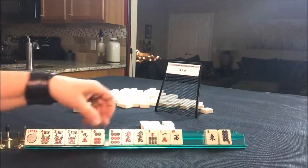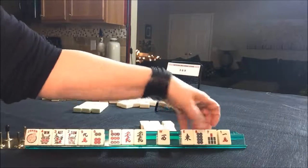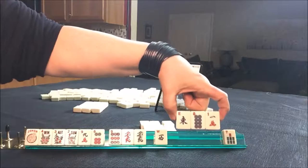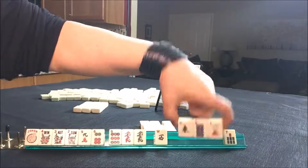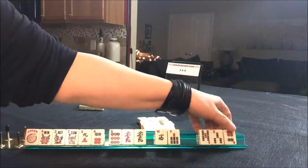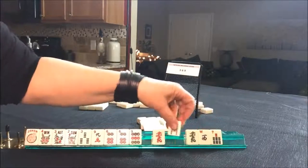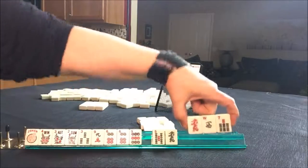There's a six. And we have tiles we can pass. Let's pass these three — even, odd, wind. I think that's the best pass you can do: a wind, an even and an odd in mixed suits. There's a three and a six. And we have tiles we can pass. Let's mix this up a little bit more. Let's pass those three.